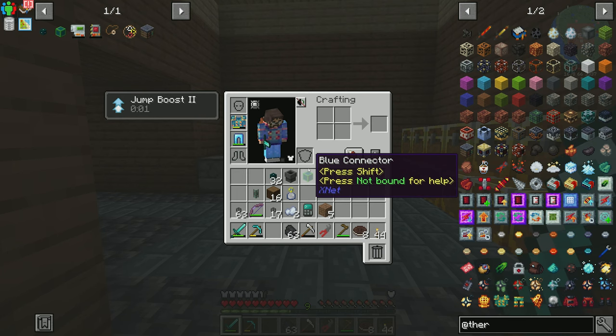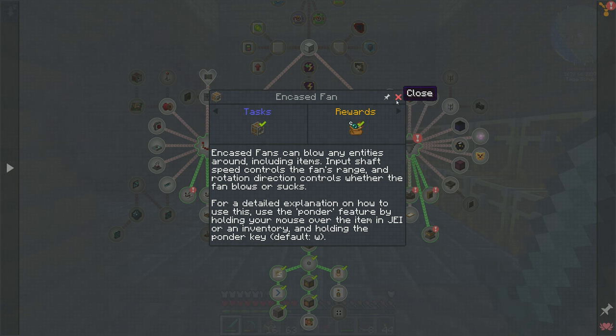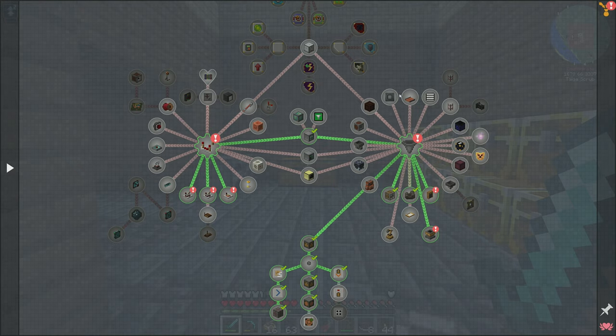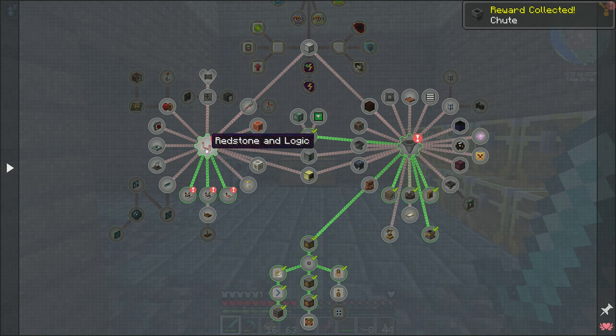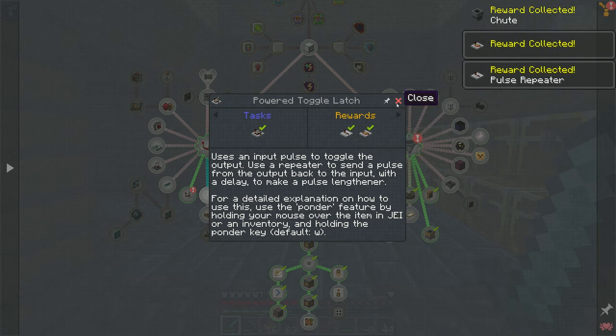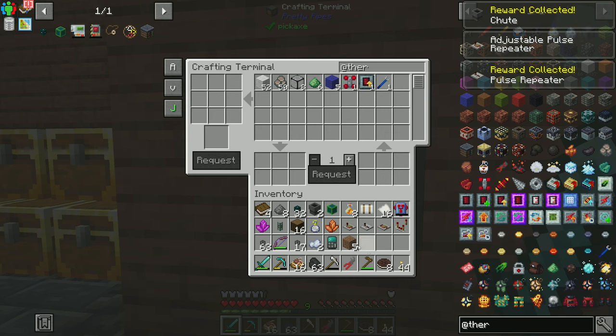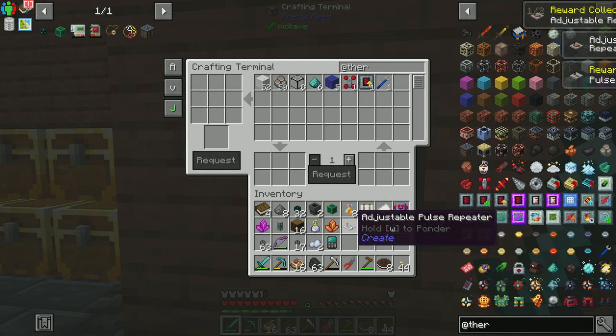So let's go ahead and turn in the quests we have completed: encased fan, mechanical belts, funnels, all kinds of stuff. We made chutes. We'll take that and we'll take those two and take this — whatever you're going to give me, give it to me. So we got a bunch of stuff.